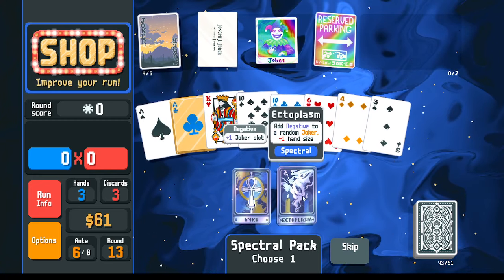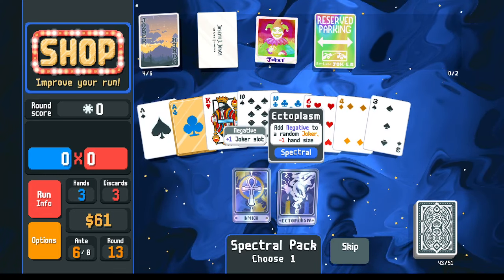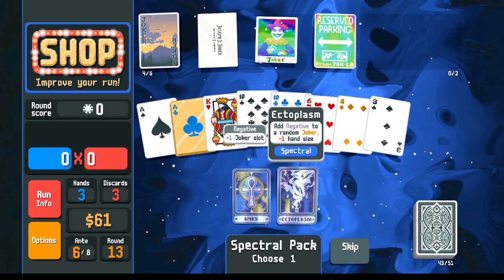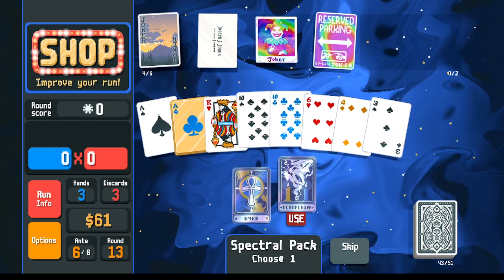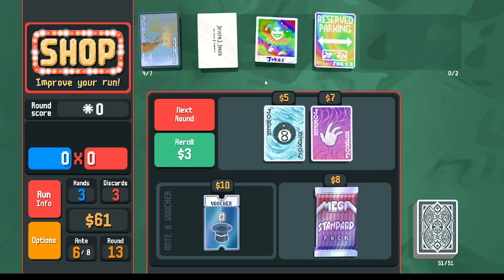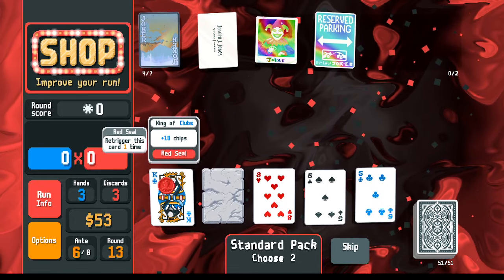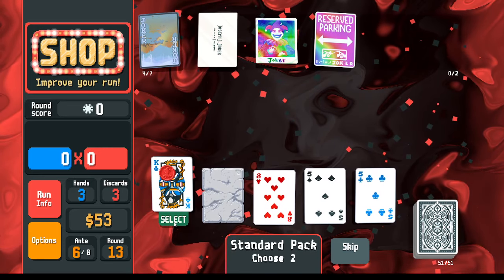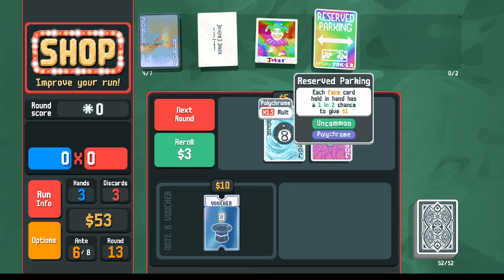I could get ectoplasm - that'll give me an extra joker slot, though it comes at the cost of minus one hand size. With minus one hand size, I'm going to get potentially less money from my reserved parking, and it's going to be harder to get my straights, though maybe we've demonstrated the ability to win with one straight. So I'm going to take the ectoplasm - now instead of having six joker slots, I've got seven, three extra joker slots I can fill up. Make a standard pack - we do have a red seal on the king. If I make that my photograph card I can copy that and re-trigger it. Skip the rest. Also the red seal re-triggers the reserved parking - everything is going very, very smoothly. So maybe let's re-roll looking for more.